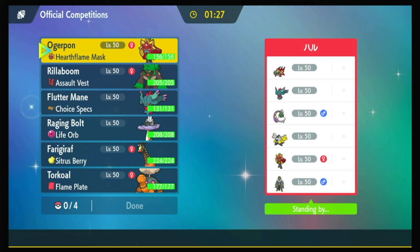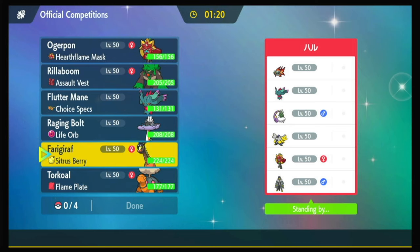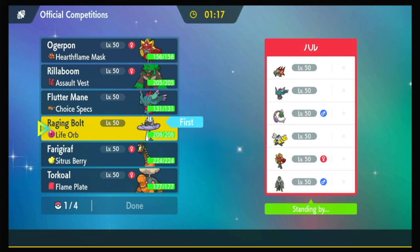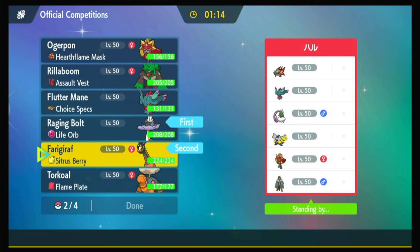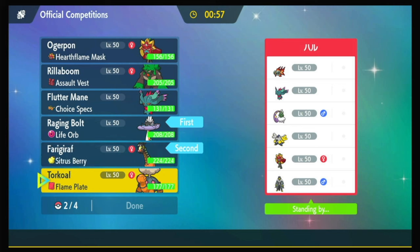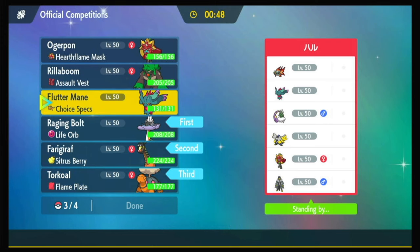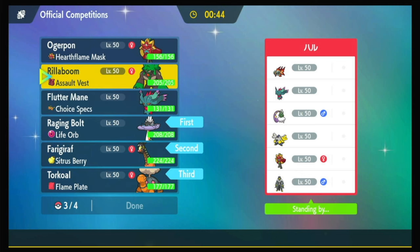Chi-Yu, Fluttermane, Tornadus, Iron Hands, Ogre Fire, and Urshifu — but they won't tell me which one it is. Who's my best answer into Chi-Yu Fluttermane? Is it Raging Bolt plus Ferrigrath? Get a big Thunderclap on somebody — I like doing that. Raging Bolt is a good lead against most of those. If they go with like Fire they could stop my Trick Room pretty easily, but if they don't, Torkoal can sweep — Torkoal can actually sweep here. And then finally, presumably Trick Room won't go up — that makes my Fluttermane okay, makes Ogrepan okay. Rillaboom is not it unless I save Terra for it which I won't.